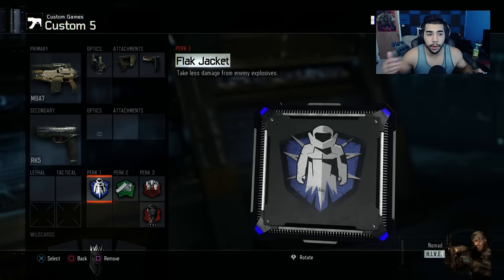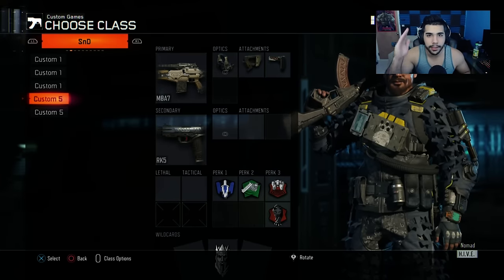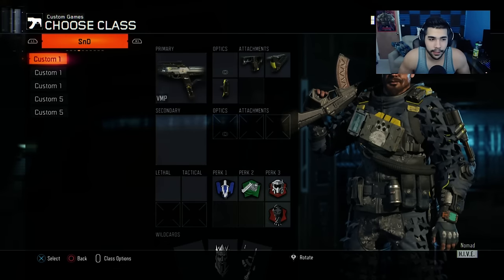There's a similar copy class where the only difference is I run Flag Jacket. This is for when I know they have streaks — you always want to switch out classes. If they have an RC or a dart and they're about to call it in, you switch classes really fast. You can switch classes until 1:15 in the round. I love running Afterburner whether it's S&D or anything — I love boosting around and challenging aggressively. But with Flag Jacket, I do not want to die by an RC or dart; that's completely stupid. If they call that in, I should be running Flag Jacket.